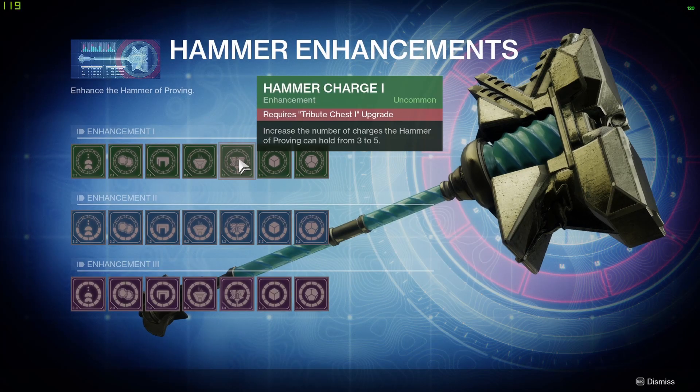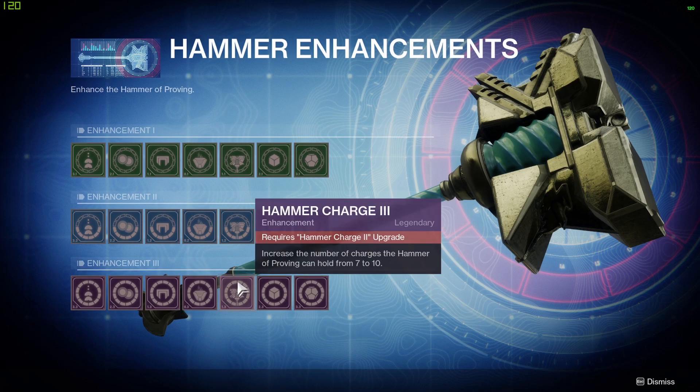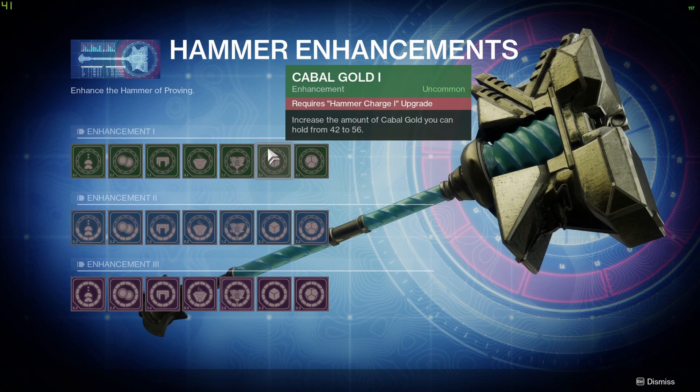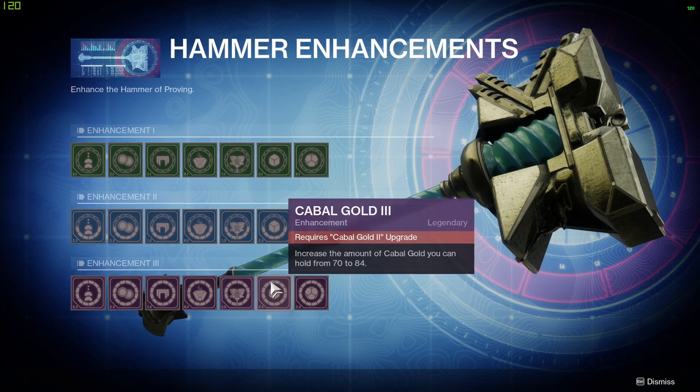Hammer Charge 1 increases the max charges the Hammer of Proving can hold from 3 to 5. Hammer Charge 2 increases it from 5 to 7, and Hammer Charge 3 increases it from 7 to 10. Cabal Gold 1 increases the amount of Cabal Gold you can hold from 42 to 56. Cabal Gold 2 increases it from 56 to 70, and Cabal Gold 3 increases it from 70 to 84.